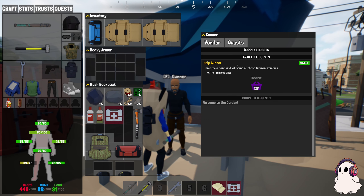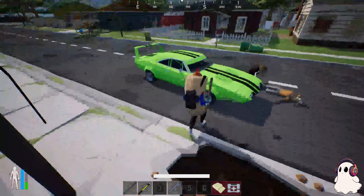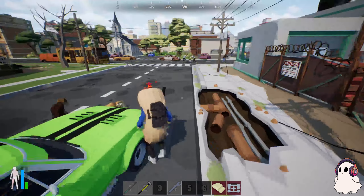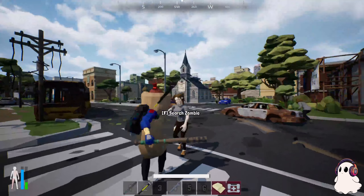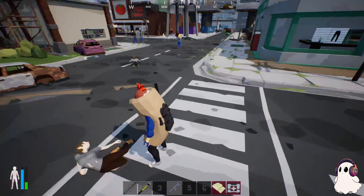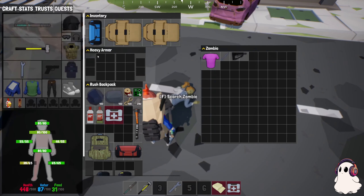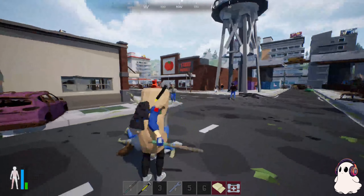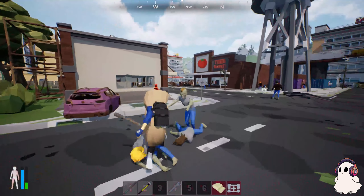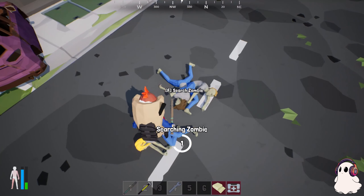Give Gunner a hand and kill some zombies - he needs 10 zombies killed, which is pretty easy. I do have my vehicle running because I'm trying to charge the battery. How To kind of borrowed a vehicle from our other character Specter. I'm going to do a couple of these quests with you guys because there are questions about them.